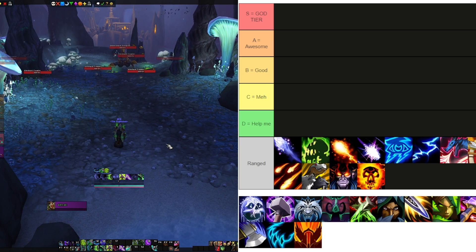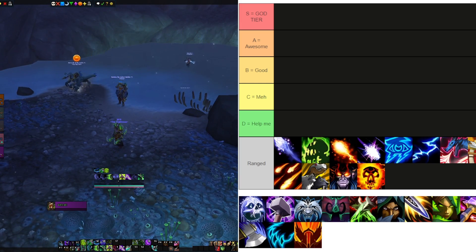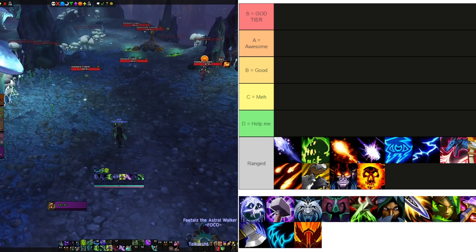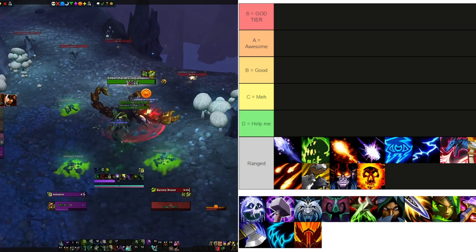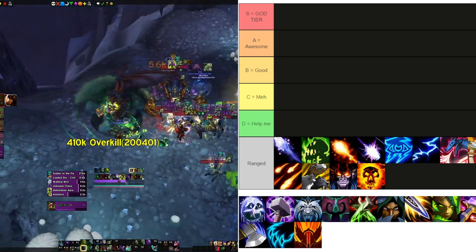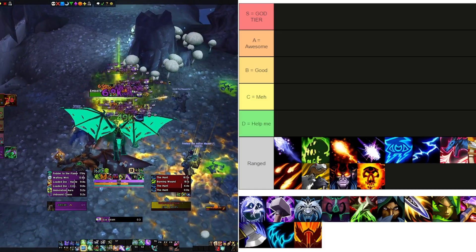A couple things to keep in mind: tuning happens all the time in WoW, so while a spec might be performing really well right now, that could change in future weeks. A big factor here — the new Augmentation Evoker is going to play a huge role with how they work with certain classes, and we've yet to see what that looks like tested in the highest Mythics. I'm curious to see how some specs will do really well and how some won't.